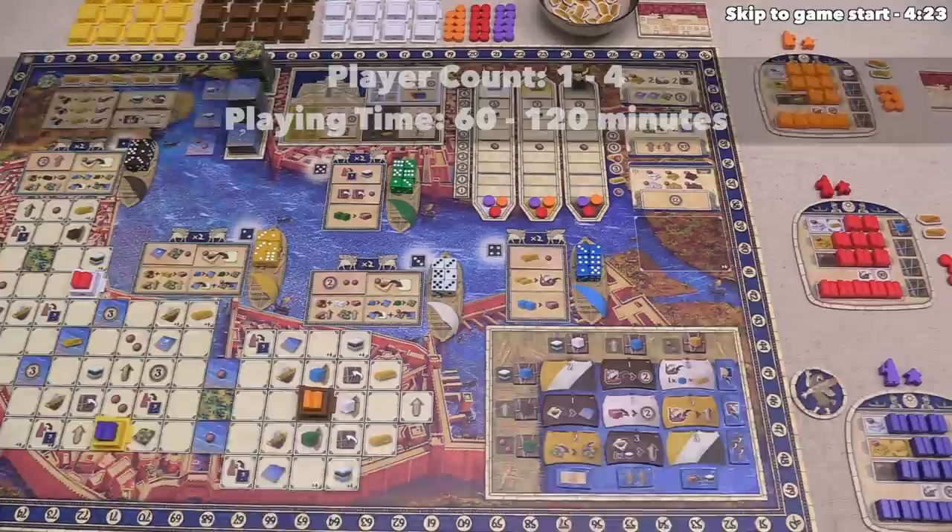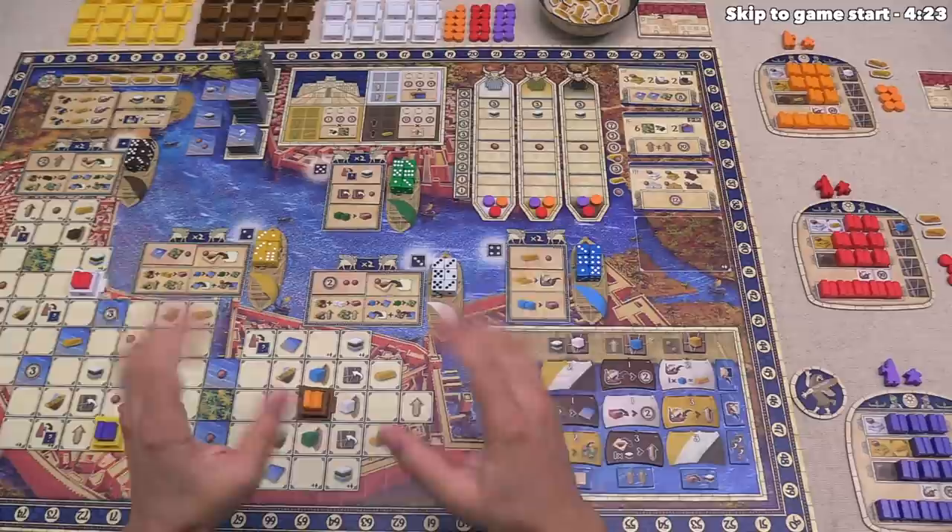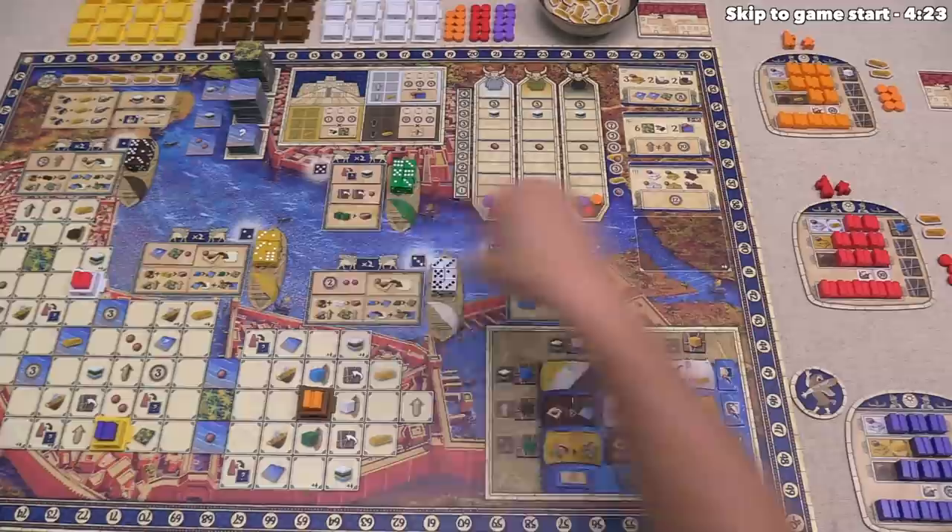Thematically, the game is set in the Late Bronze Age, and this is the Great City of Ur. In this game, each player is an architect, and we are going to be constructing the City of Ur as we play until five scoring rounds have been performed. Mechanically, you all have an assistant and an architect out on one of the five spots.